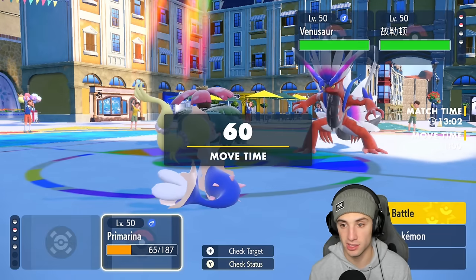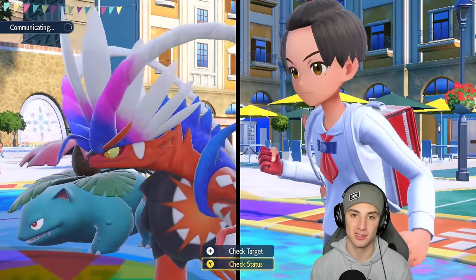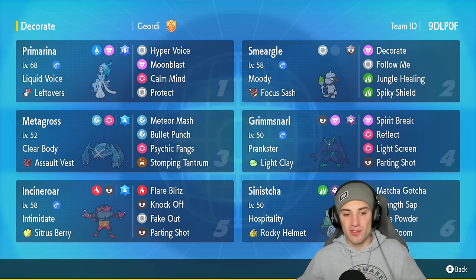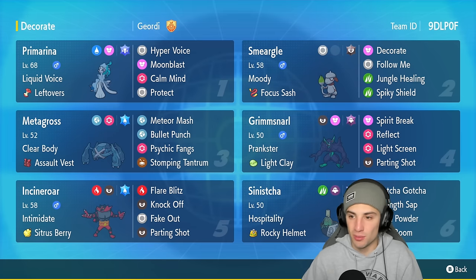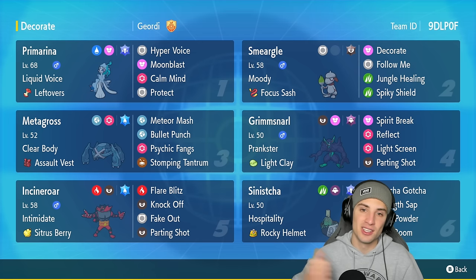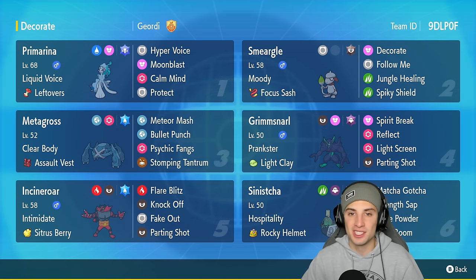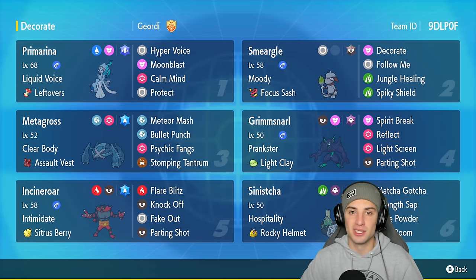That Pokemon is so sick — one of my favorite legendaries now. We go two and one. Great video for you guys — there you go, ladies and gentlemen, Primarina in Regulation F. Loved this team all around — Metagross and Incineroar thriving next to Primarina, plus this cool Smeargle build we got to showcase in battle two. Pop the Decorate, give plus two on Primarina, and have that thing hit like a truck. If you enjoyed the content, don't forget to smash that like button, click that big red subscribe button, and I'll catch you on the next one — peace out everybody!